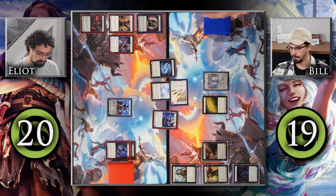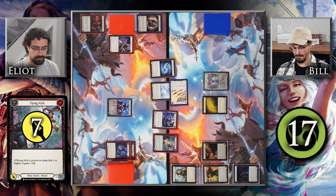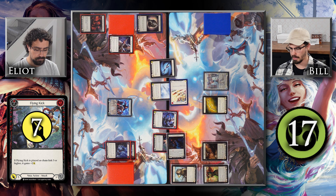Bill gets greedy on turn one, breaks his Vest, and comes in with a Flying Kick for seven — a red Flying Kick. That is a lot of damage. Elliott blocks two of it with Perch Grapplers and takes five, going to 12. That's Bill's turn.